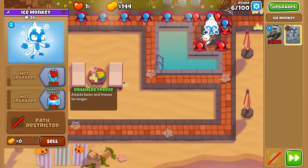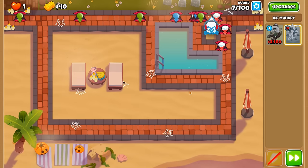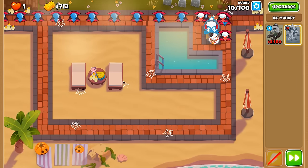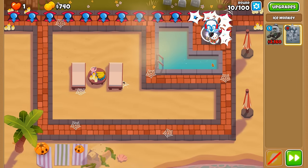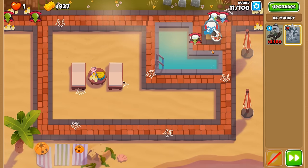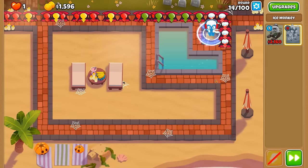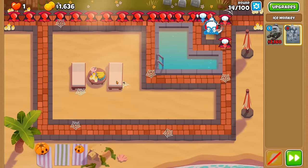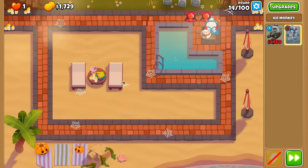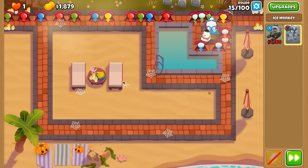We're going to get Enhanced Freeze first so that we can attack faster, which is going to be necessary so we can get enough money to place down Slay Bells as soon as possible. This might be a hot map, but it's theoretically the best map for a 2TC with the ice tower because of this small square here being very ideal for the ice tower's placement.